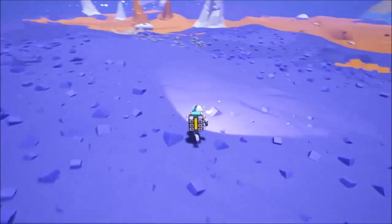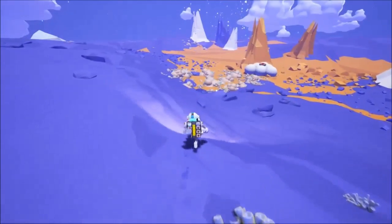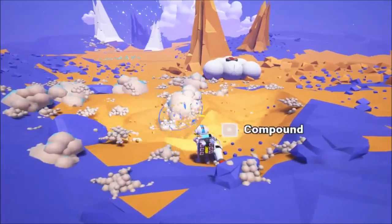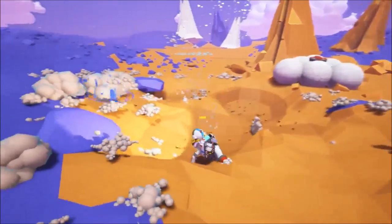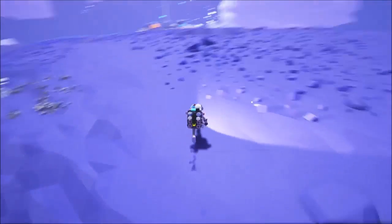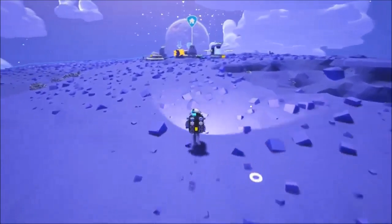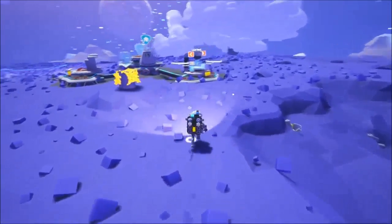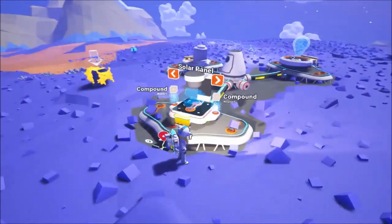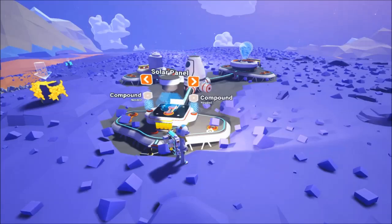I need to go over here because there's some compound and I need some compound to make some tethers. Going back to what I like about this game — the information is just on display for you. I can see what's in my backpack not by opening my backpack but just by looking at it. I can also see how much energy I have and how much oxygen I have left just by looking at my backpack. There's no additional UI — the same is with the buildings as well. You can very easily see how much power and what you actually need to do anything. It's just there on the screen, you don't need to click on anything.